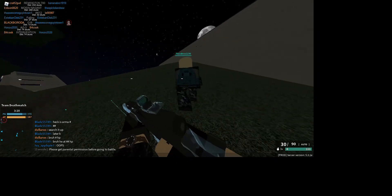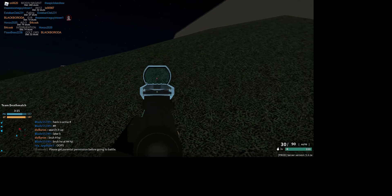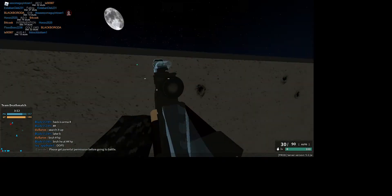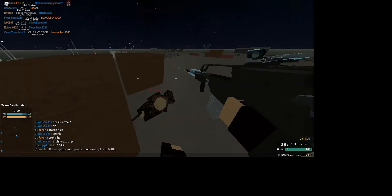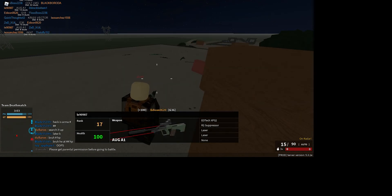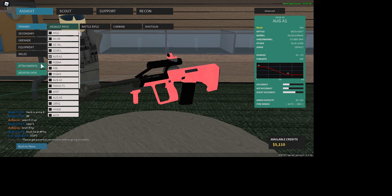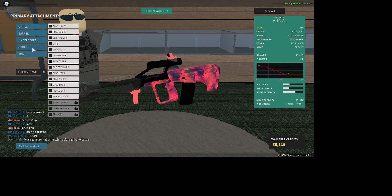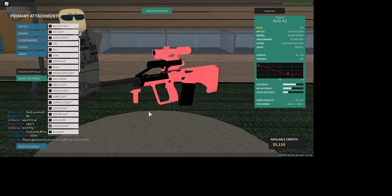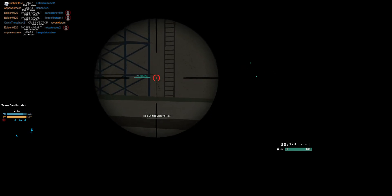The next thing is pressing T. If you press T on guns that have a downward sight, you can change your sight mode. Also on the AUG, which has a little scope, you can press T to switch — like if you put a VCOG scope on, which is like a sniper scope, you can press T again to switch down here.